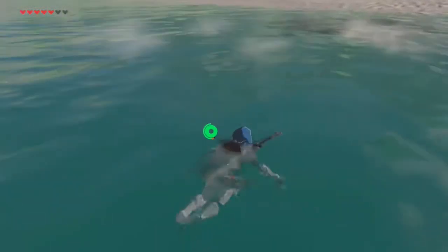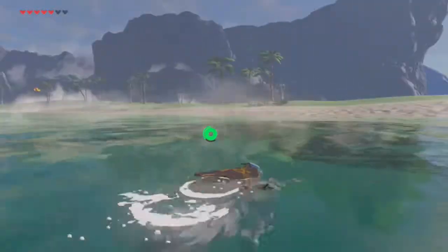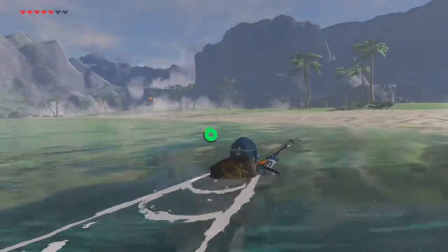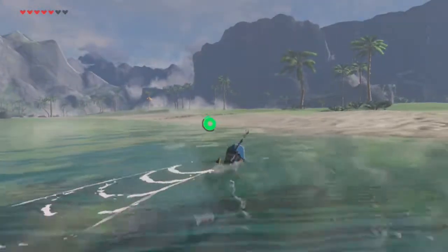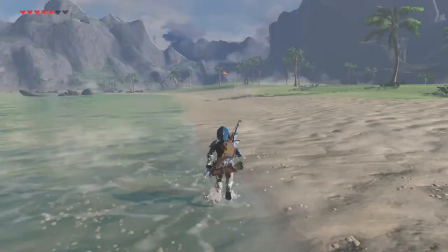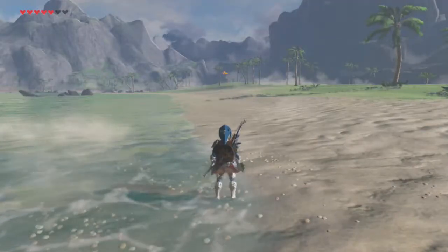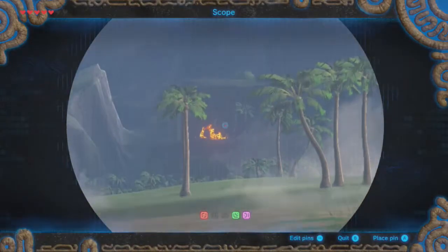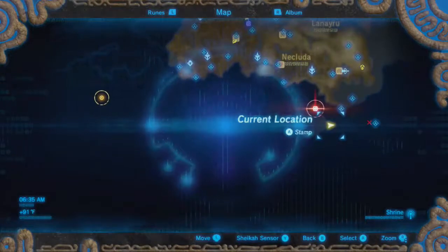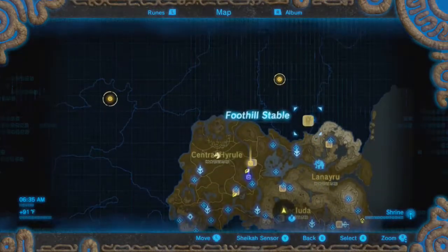Alright, we're gonna go over and discover that shrine, and then we're gonna be heading over to the thing. I am not going to be doing this shrine - I'm going to be discovering it. That's a little bit different. Just a little bit. Actually, I don't even need to do that. Let's just mark it on our map. There. Now we know it's there. And now I can travel over to the stables.